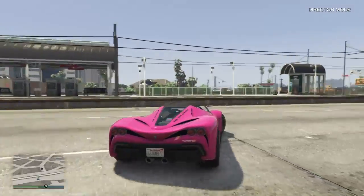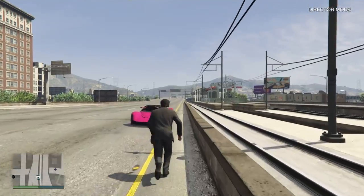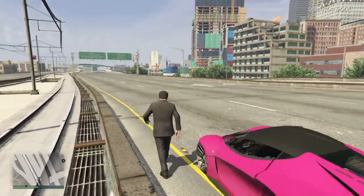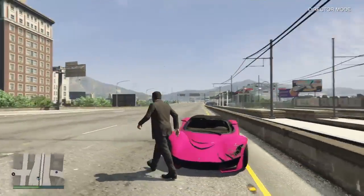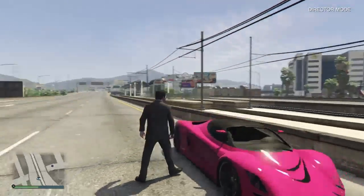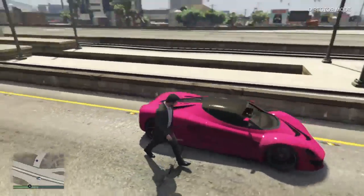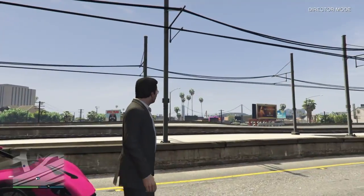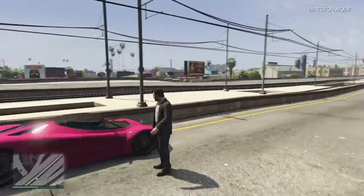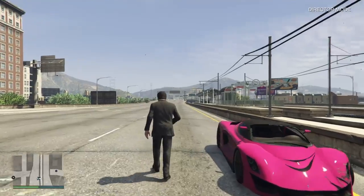So let's talk about what just happened. This car — the Turismo R is what it's called — you can get it in different colors; I just decided to get it in pink. But yes, this car can actually jump over the bridge. I really didn't think it could. I had some hope, and then I didn't think we were going to make it, but we did. And we almost did a backflip in the car, which is really cool.